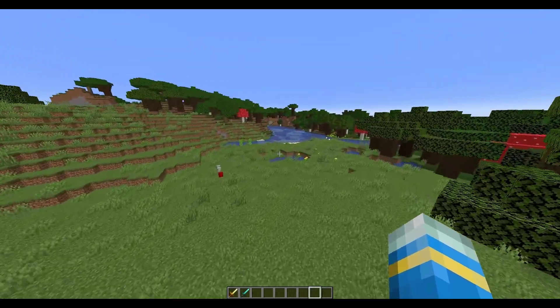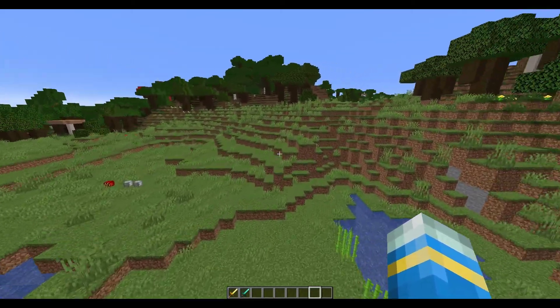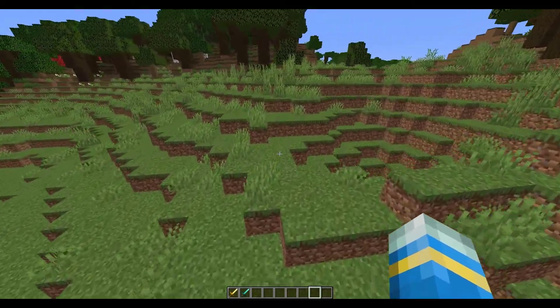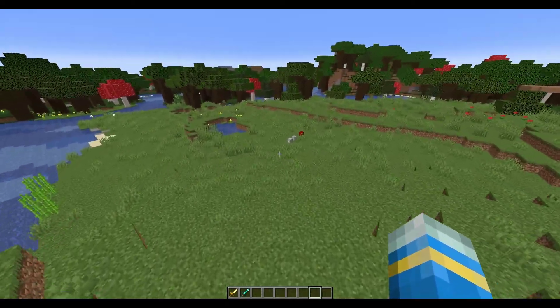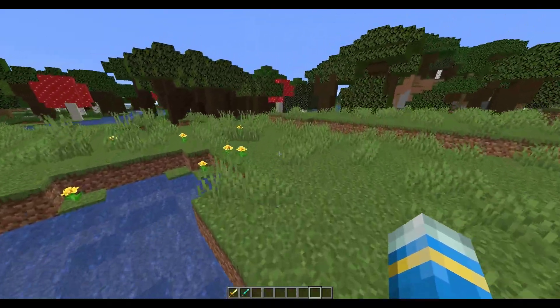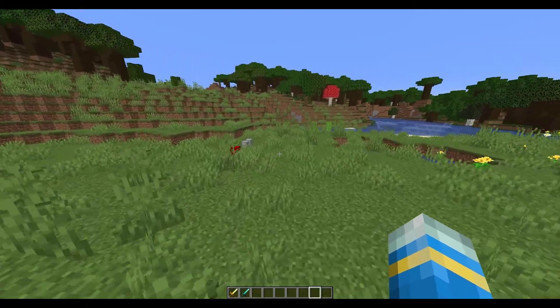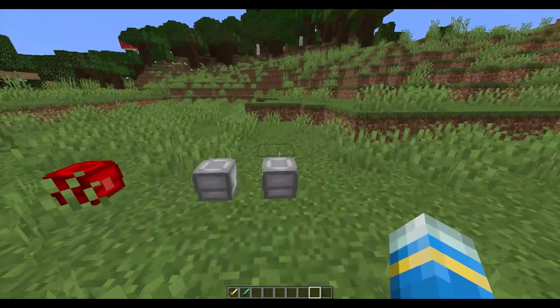Hey guys, welcome to another ServerMiner plugin tutorial. I'm your host Elsie Jim 007, and today we look at the Lucky Treasure plugin. This is a really cool plugin which has random spawns of loot crates, and you can find goodies within them. You can customize it in a GUI which is really easy and simple to do, but we're going to jump straight into it.